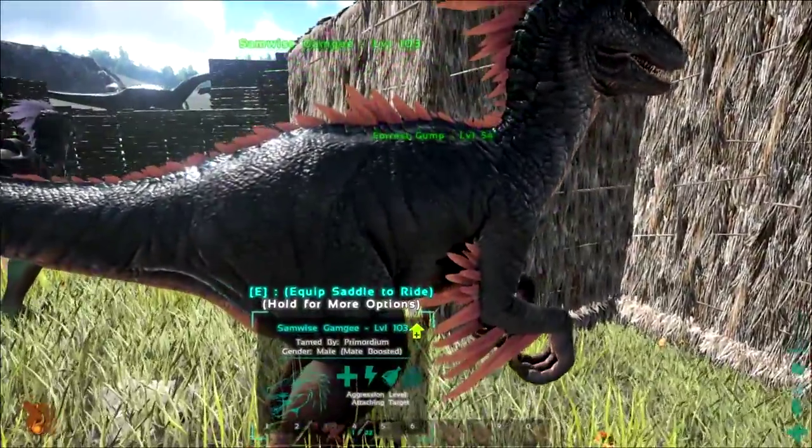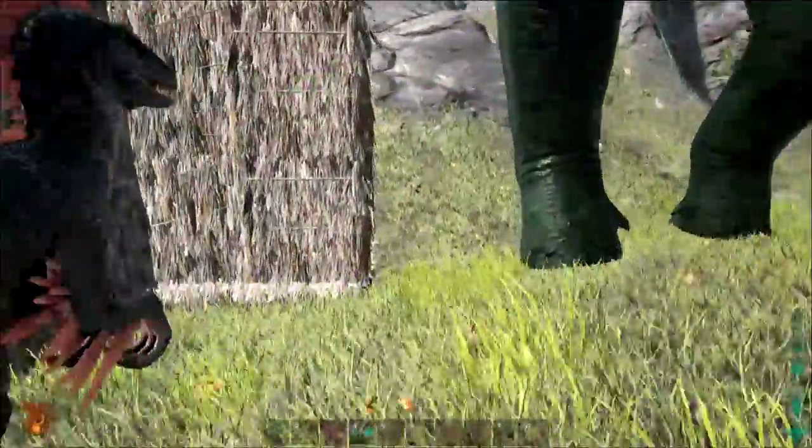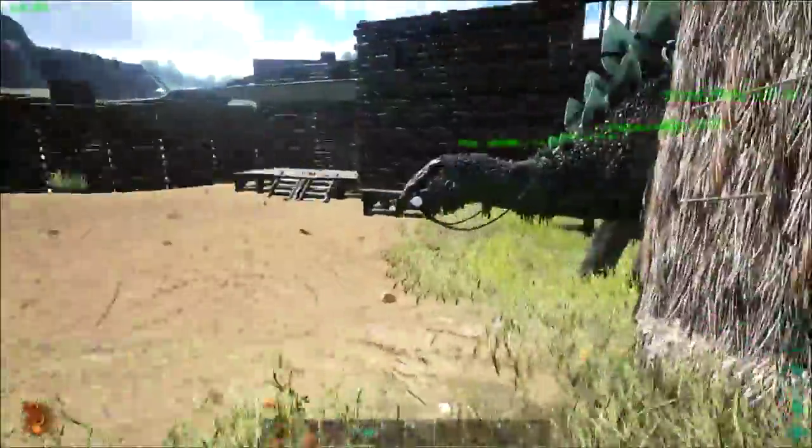We have Samwise Gamgee — or however you pronounce it — and Frodo Baggins. These are the two raptors of the newest tribe mate, neither of which he tamed himself, I might add. And this is kind of his temporary house until we have more room, just to let him build a little bit bigger.